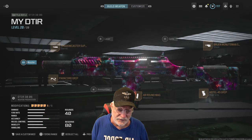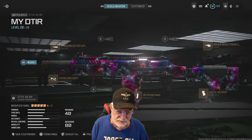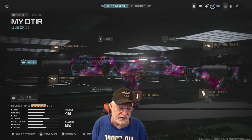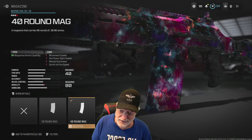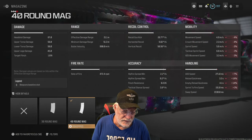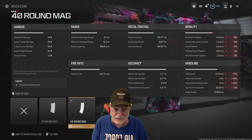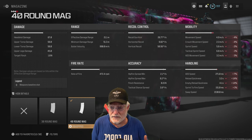Let's take a look at the configuration. I've gotten about 813 kills with this weapon so far, and this is the configuration I think works best. We start out with the 40-round mag — that's almost a must. It hurts everything: reload quickness is 3.2 seconds, empty reload quickness too. Sprint to fire speed only 1%, the rest less than 5%, so it's worth carrying it.